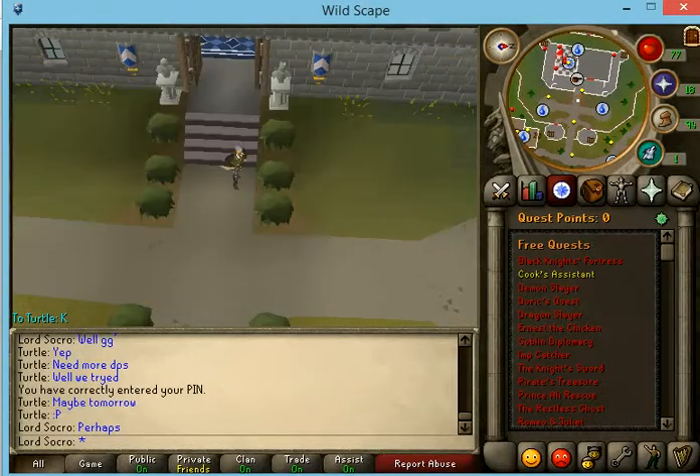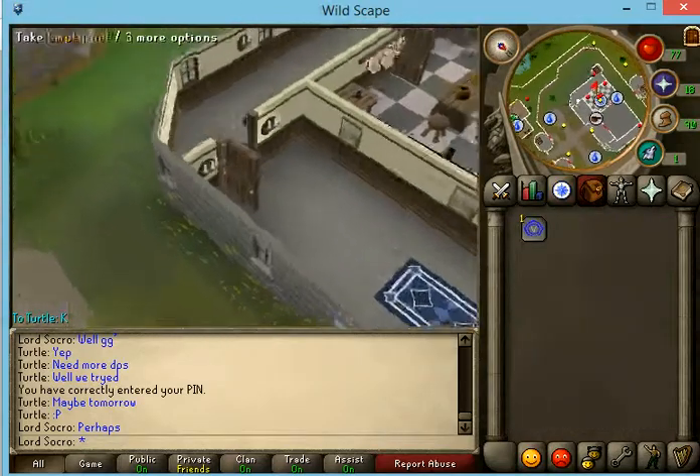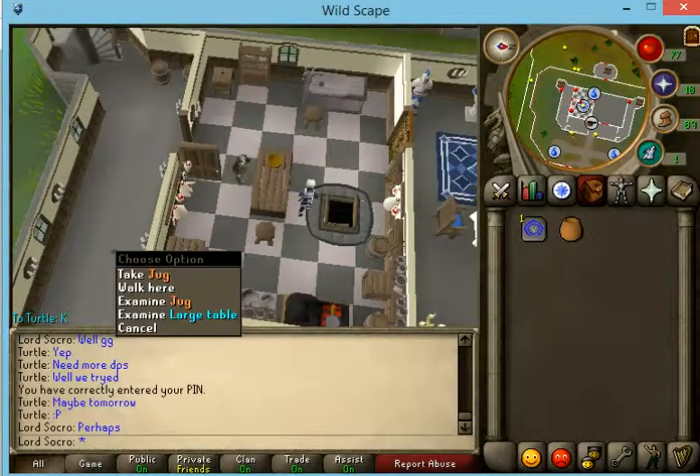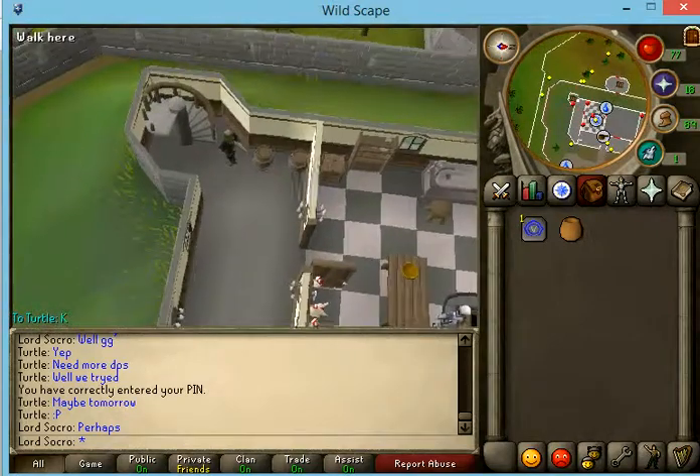You're going to want to pick up a bucket and a pot on your way there. He has a pot here, and you should be able to buy a bucket pretty cheap at the general store, or you can look in your bank for one.